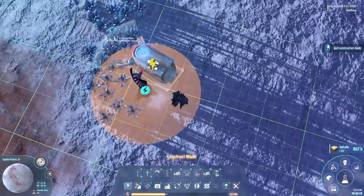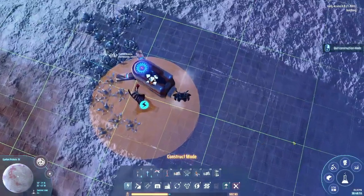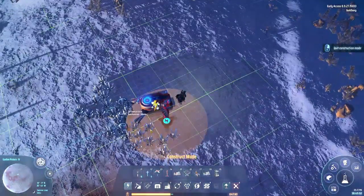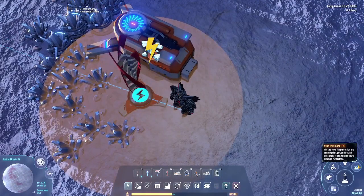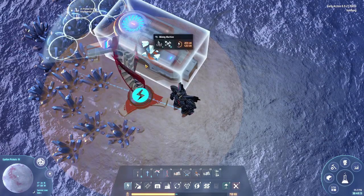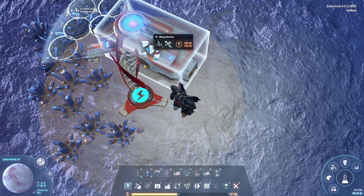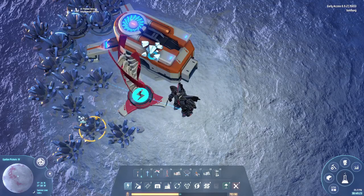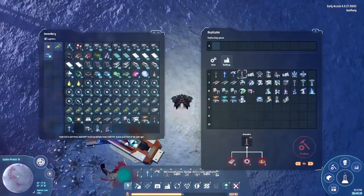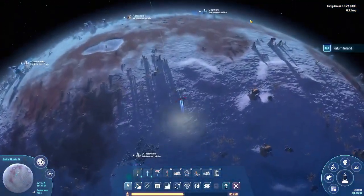You might ask why it has this energy icon - it's because it doesn't have enough power. When it doesn't have power it changes color - it's now a little orange. There are four types of power indicator colors: blue means you have enough energy, yellow means a little low, orange means almost out, and red means you have no energy at all.